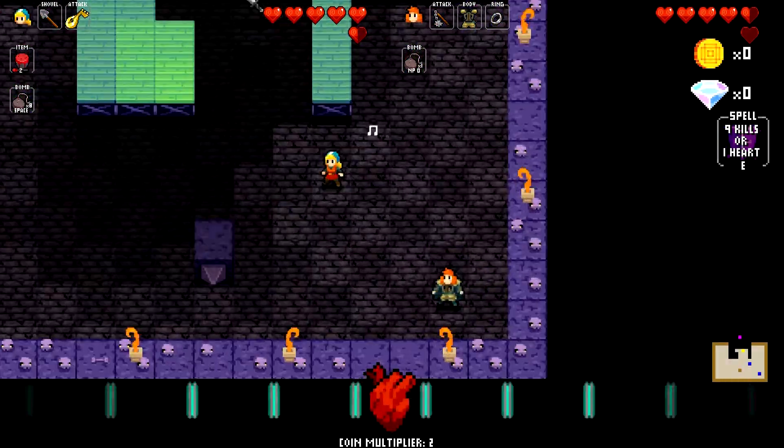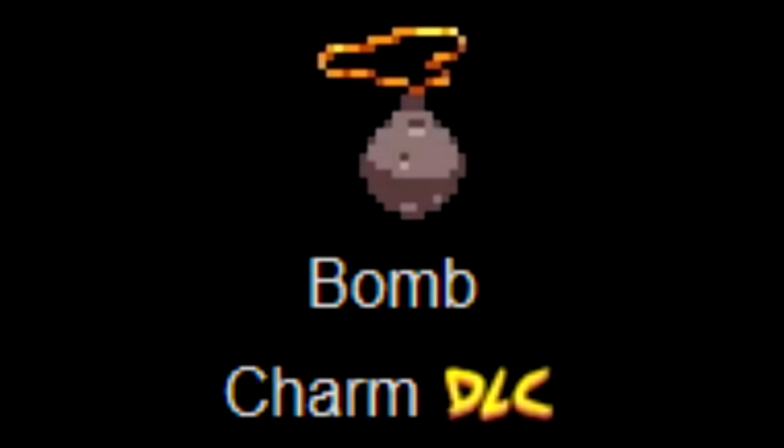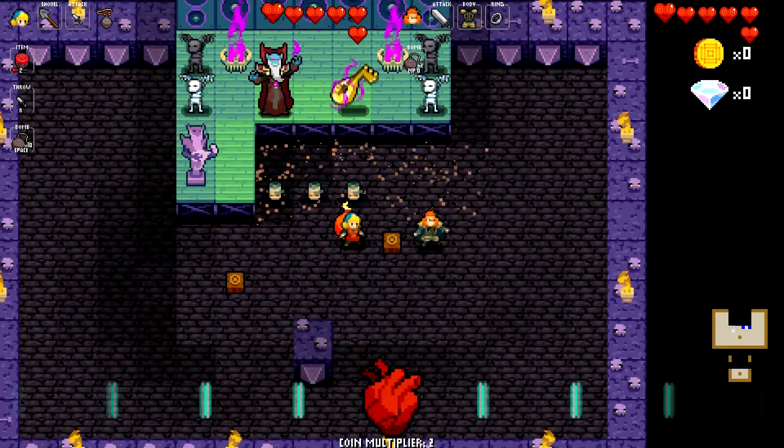Remember that the Necrodancer fight might be slightly different to regular game mechanics because you play as two characters instead of one. For example, keep in mind that if you have the bomb charm it will protect both Cadence and Dorian from explosions.